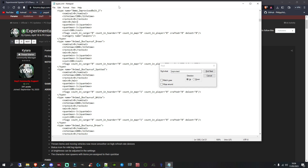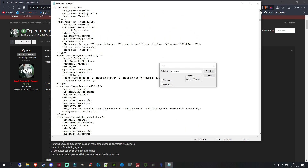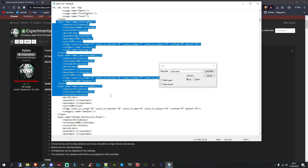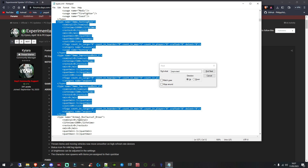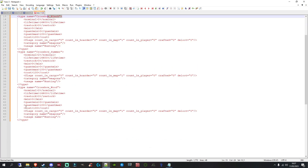Once you find one, scroll up slightly and you'll see they're all together. It starts with 'type name equals Ammo_UntendBolt' — the proper bolt — then there are two improvised variants. Highlight from that type name down to the closing type tag, just above 'AnimalBos_Taurus'. Press Ctrl+C to copy, then go back to your other Notepad or Notepad++ file and press Ctrl+V to paste.